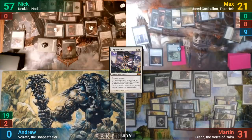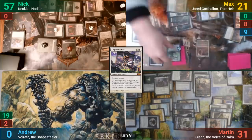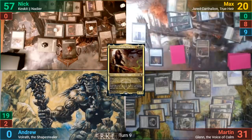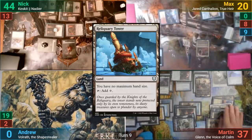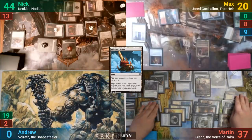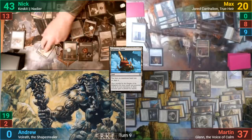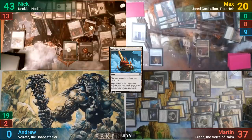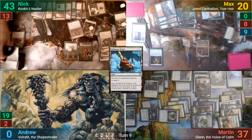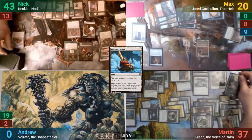Martin gains some life and draws from Glenn's trigger. Max takes the chance to flash out Jared, giving Martin the Monarch despite him having just taken it from Nick. Martin plays a Reliquary Tower as his land drop and passes, drawing at end of turn from being Monarch. Nick loses one to Bitterblossom and gets a Fairy token. He clamps the Fairy, drawing two and giving Nadir another counter. Nick then clamps an Elf, draws two, and gives his commander another counter.